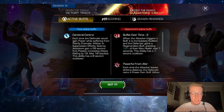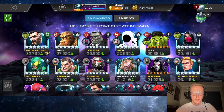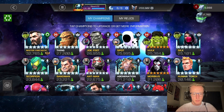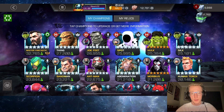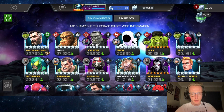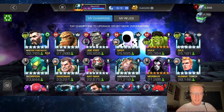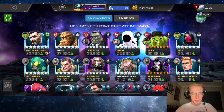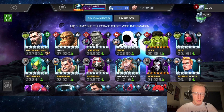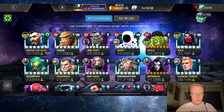Mr. Fantastic is a rank 5 ascended champion. I'll show you now — this is how the current science roster sits at the moment. Mr. Fantastic is one of my four rank 5 science champions and he's the only one that's ascended. Sandman is just rank 4 but he's still comfortably taking these fights even at rank 4. Most of the fights you'll see today are Mr. Fantastic fights with a few Sandman fights sprinkled in. Just bear in mind I'm not as good with Sandman as I am with Mr. Fantastic, so hope you enjoy.